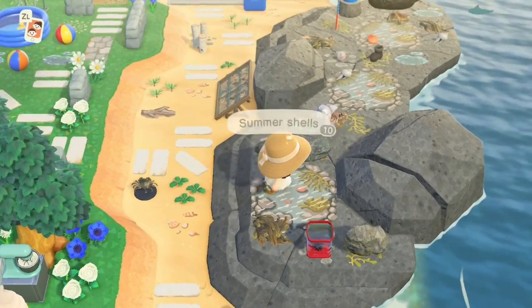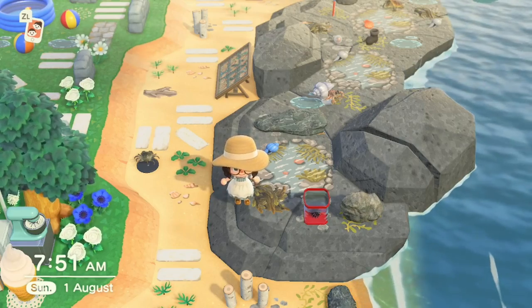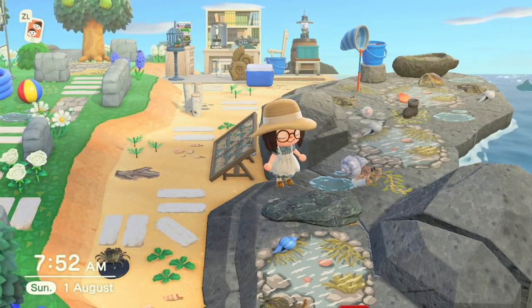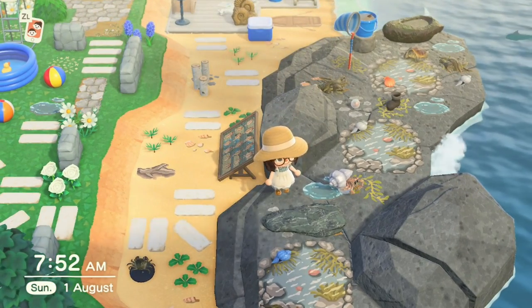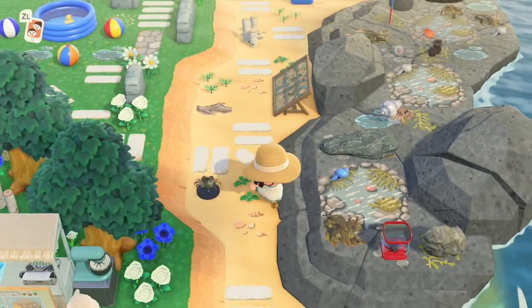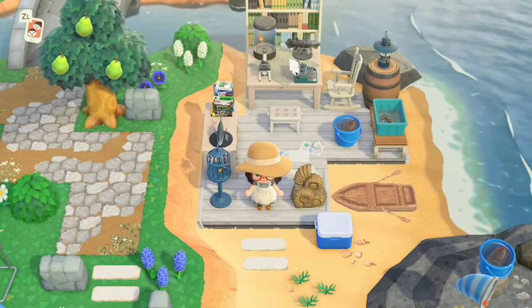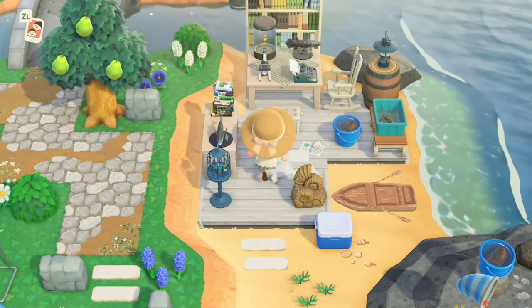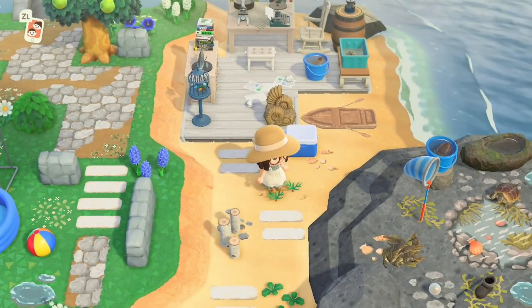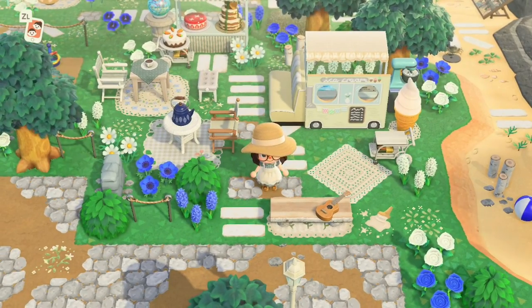I did this area in a speed build and really enjoyed it — it was nostalgic for me. Rock pools are something I did as a child, looking for creatures in them. I used an amazing custom design with detailed shells, seaweed, and rocks, then decorated around it. Just behind the beach rocks I did a marine study area — a spot where someone can come and research fish.